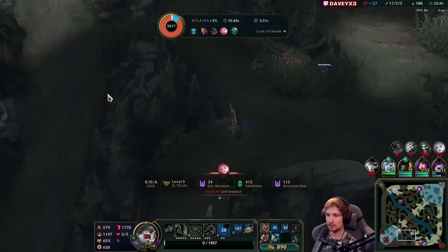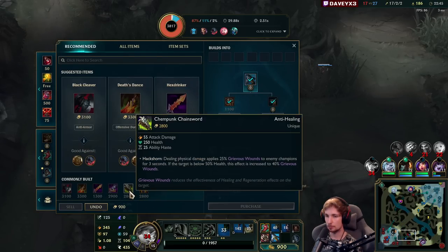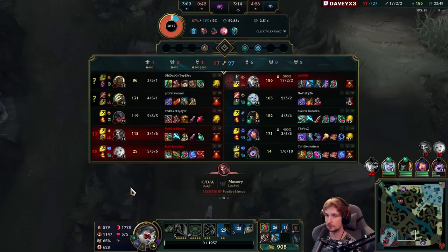Let's go for Grudge, and then the final item is probably Chainsword because I want healing reduction — that's the only thing we're missing right now.